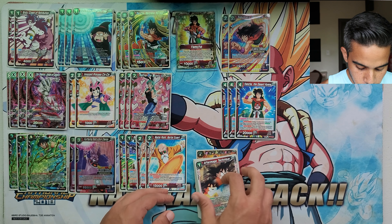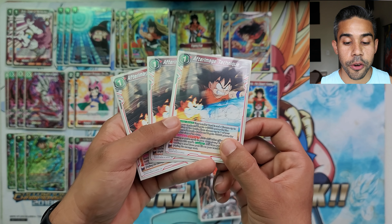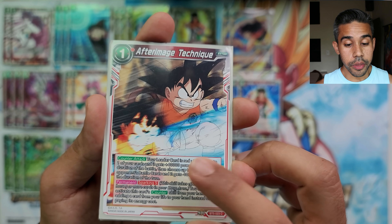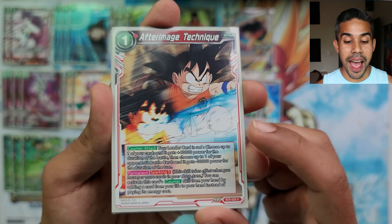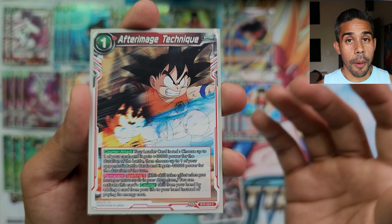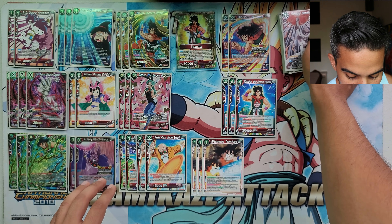For our counters, I'm running three After Image Techniques. This is a counter attack — when you use this card you're able to give one of your cards 40,000 power and minus a battle card by 10k power. This card is awesome to survive and is very necessary in this deck to stay at high life, because one of our other finishers requires some of our own life to get damaged.